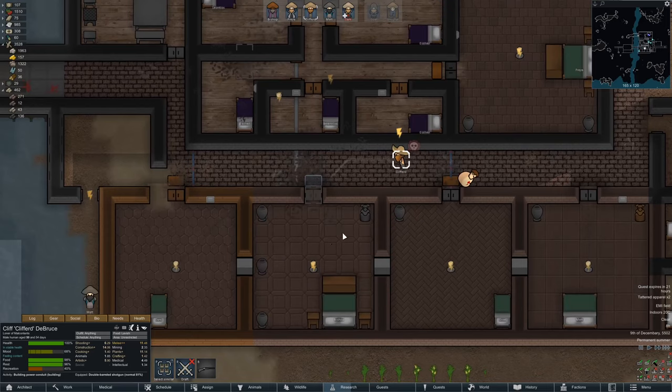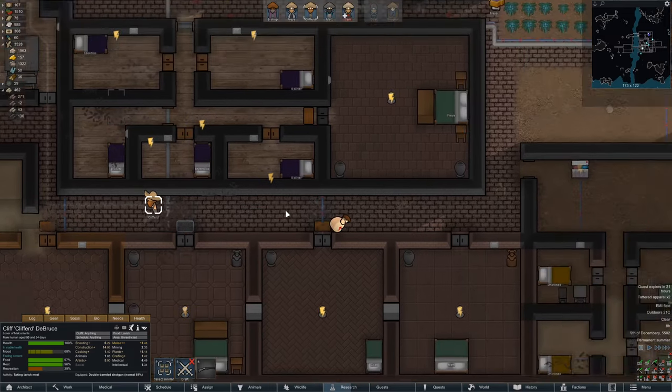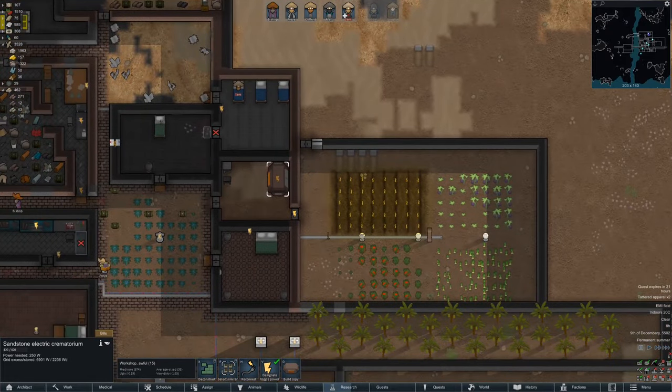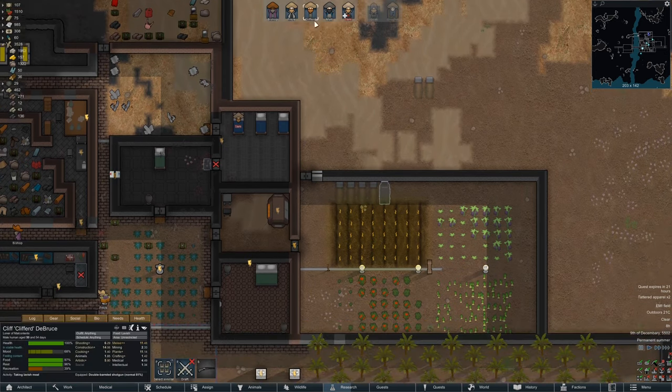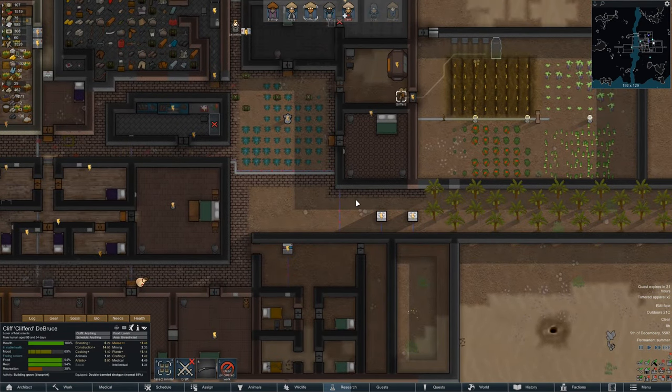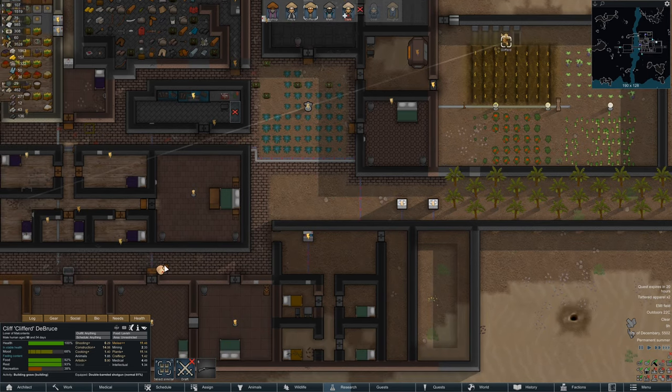What is it you would say you do here? There's a corpse here? Hello? Because this is electric. Nope, nope. Stop, please. Clifford. Just... We're gonna be without power for a while.